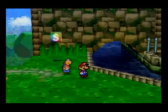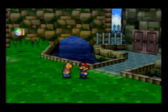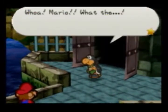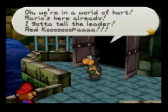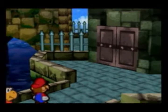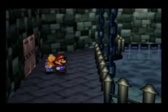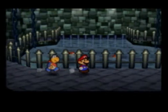Well, that's foreboding. Clearly we're dealing with very crafty and very dangerous masterminds here. Mario — oh, we're in a world of hurt. Mario's here already. I've got to tell the leader! So much for that. Apparently they're sniveling, crying cowards. This should probably not be very hard.